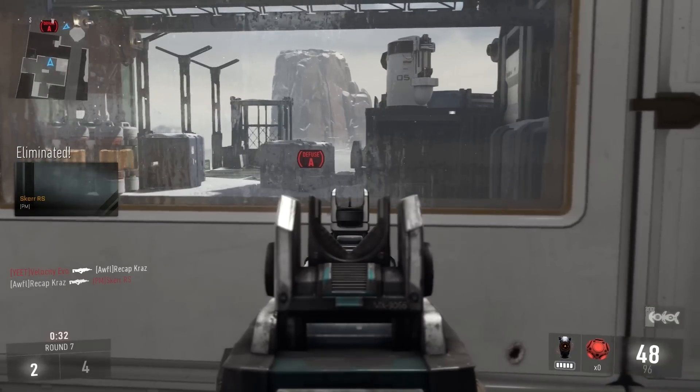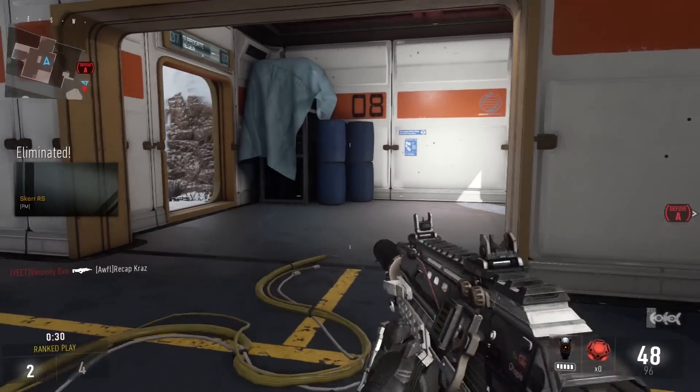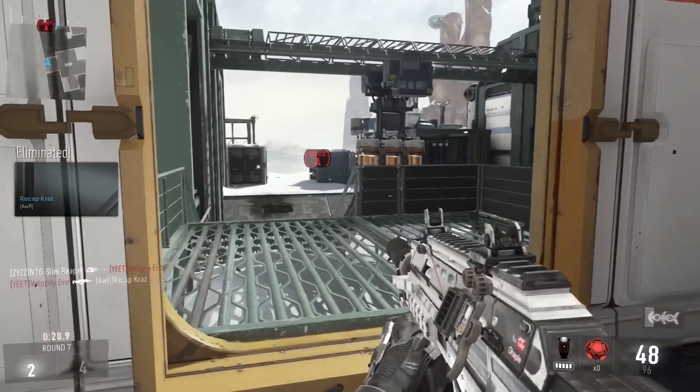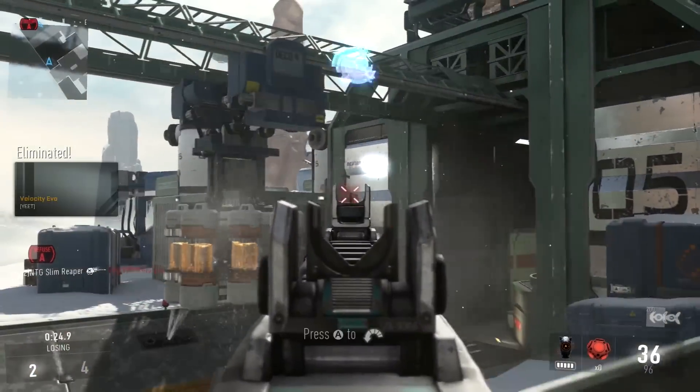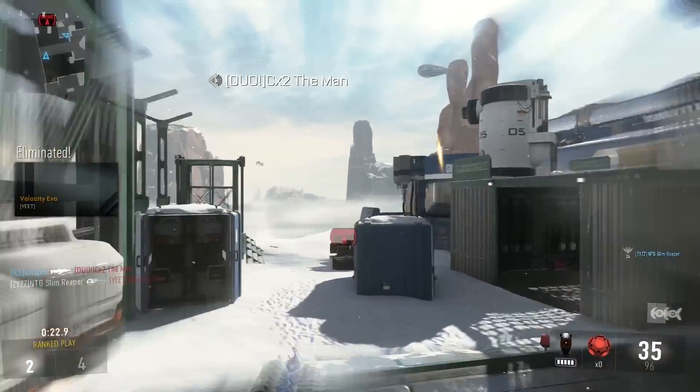I end up using that spot almost every round and for some reason they don't learn. They're either going to come from the left, come through that window, or come up those stairs almost every time, and just give me some free kills.